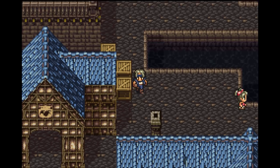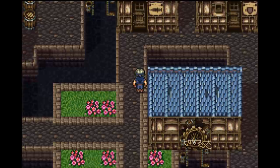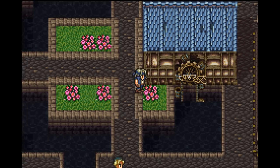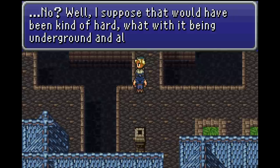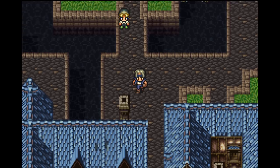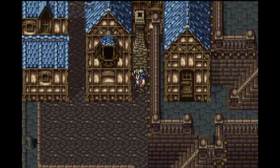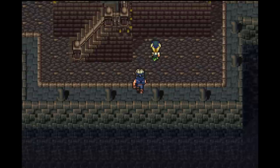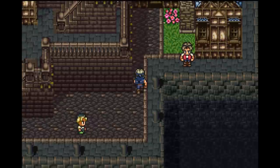Green cherry! So everything that's like a storage box doesn't really have to be a chest - anything that looks like storage can contain something. So I think a lot of this playthrough is going to feature just this sort of walking around, but that's just how it goes. Did you see how cool Figaro Castle looks as it moved along through the sand? No? Well I suppose it would have been kind of hard, what with it being underground and all. The big house at the north end of town belongs to the richest family here - so that's probably a cue as to where you need to go.